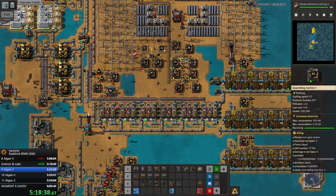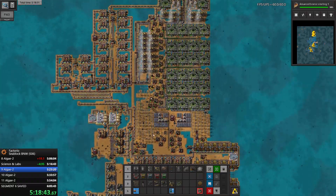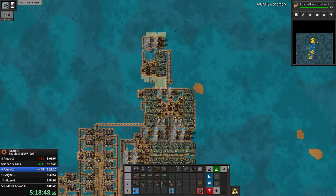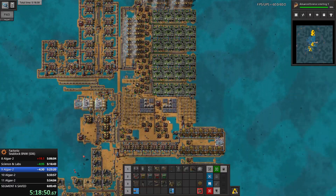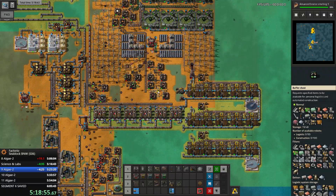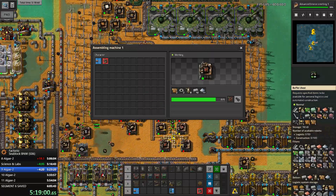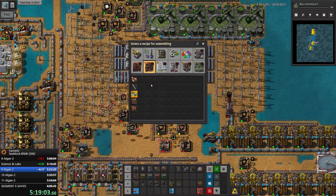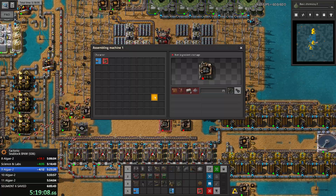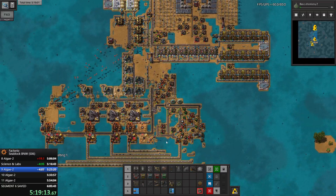I would like to restore this build that I saved at some point earlier in a previous episode, because I don't want to manually build electrolysis and algae farms from now on. We have a boiler, we have an inserter - this is good. And we got a casting machine.